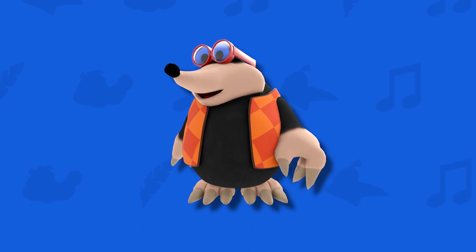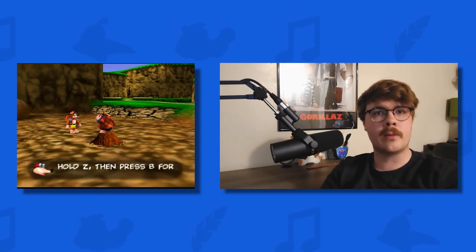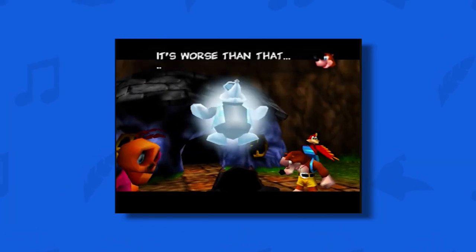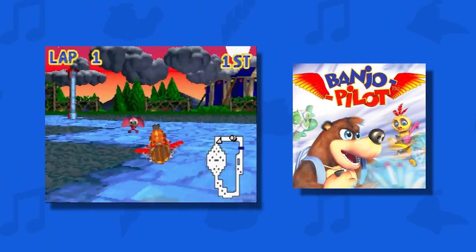Bottles the Mole is one of the most important characters in the Banjo-Kazooie series, appearing in nearly every game. In the original Banjo-Kazooie, Bottles would teach the bear and the bird how to pull off their vast array of moves throughout the game. His brother Jamjars would later carry his torch after his unfortunate accident at the beginning of Banjo-Tooie, and he even appeared in Banjo-Pilot as a playable racer.